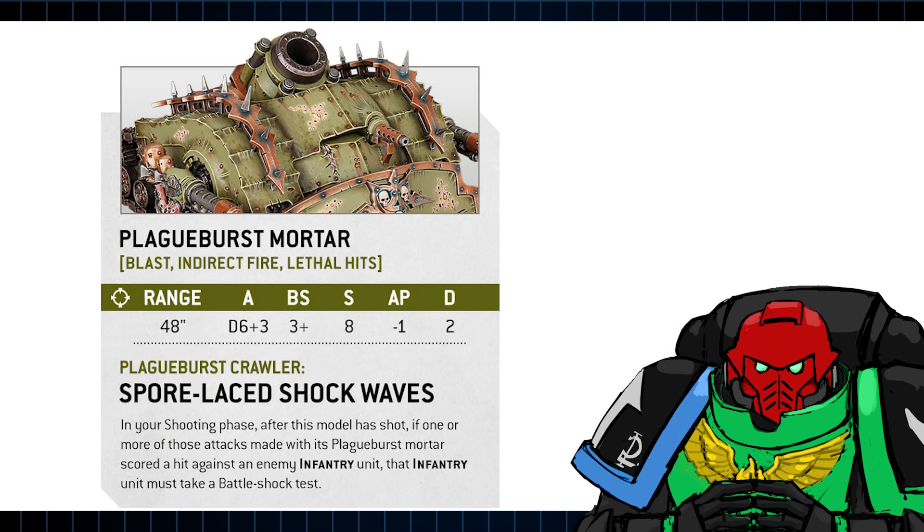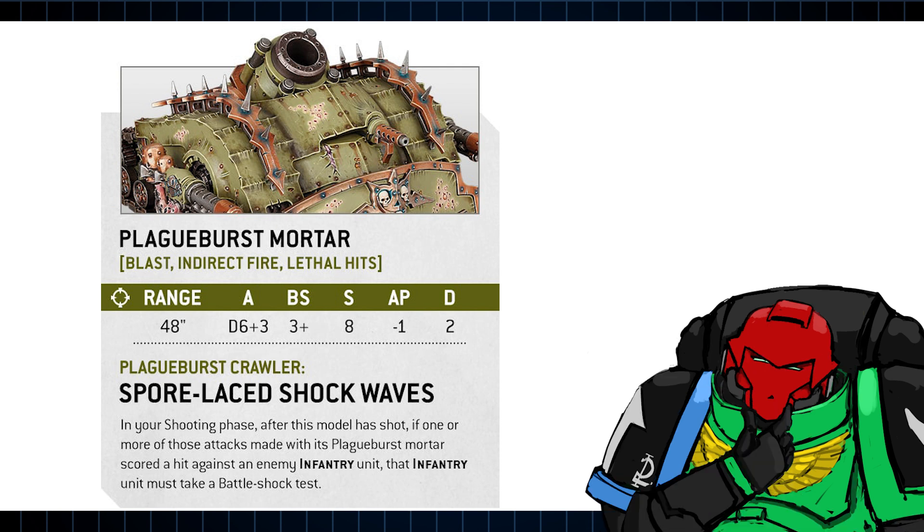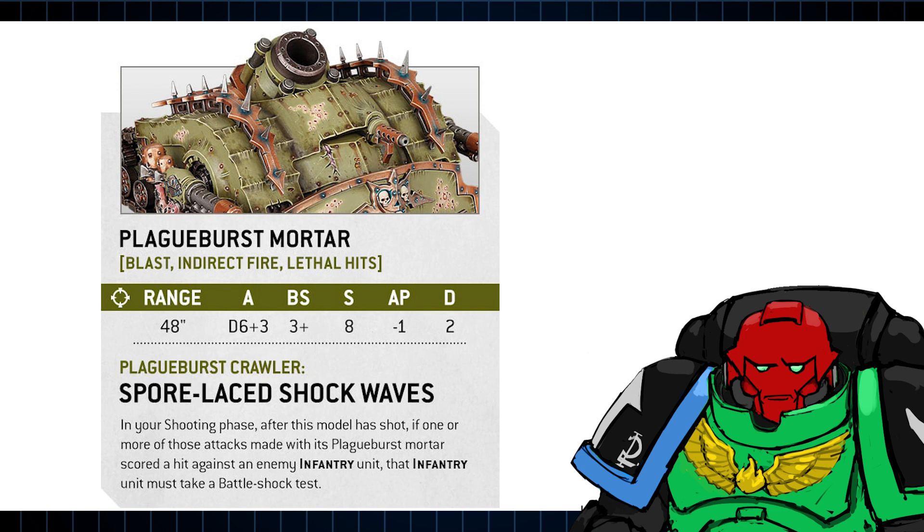Onto the weapons, we have the Plague Burst Mortar in the spotlight. It's lost a pip of AP with 10th edition AP deflation, but has gained more shots and lethal hits as a plague weapon, which forces Battleshock tests on enemy infantry units that were hit. This I think will add a certain utility to these hard-to-shift tanks. Though in that regard, I do wish we got to see its full profile.